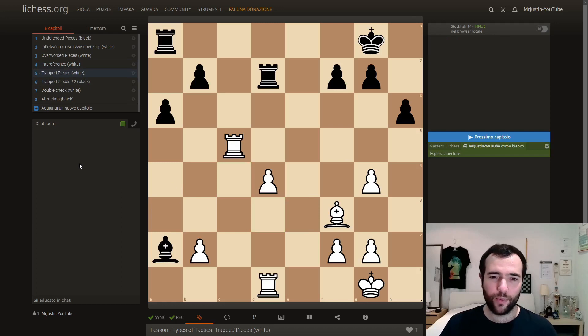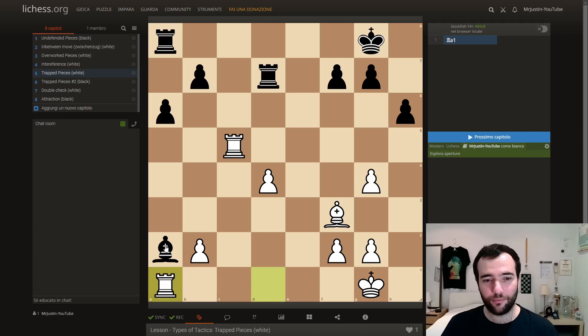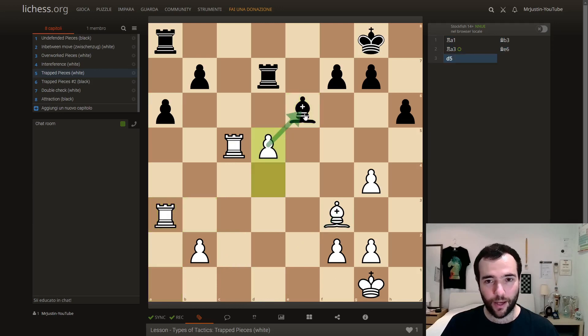Number five, trapped piece, which is a bit simpler but we're often not on the lookout like we should be — looking for every type of motif every single move, including this one. Trapped piece, white to move. It should be quite obvious that this bishop is very misplaced and doesn't have many squares. So the solution is rook a1, attacking the bishop. The bishop has two options: b3 or e6. If e6, we play d5 and it's trapped already. And if b3, then we play rook a3, forcing bishop e6, and then we trap it. Also note that these two squares are controlled, so it can't go there — it has to go to e6 — and then d5 traps it because of our pawn.